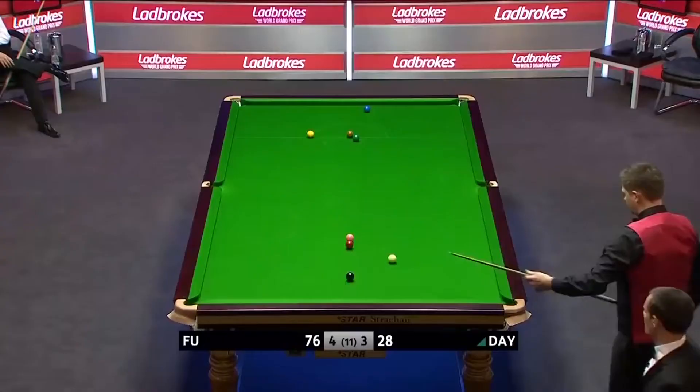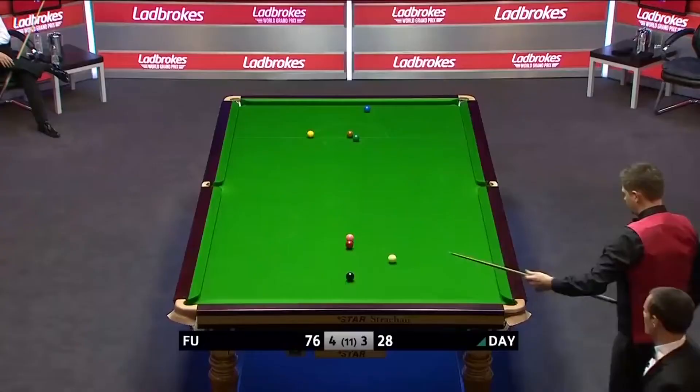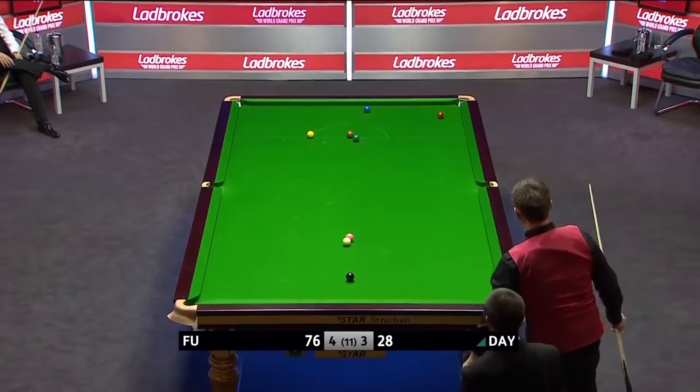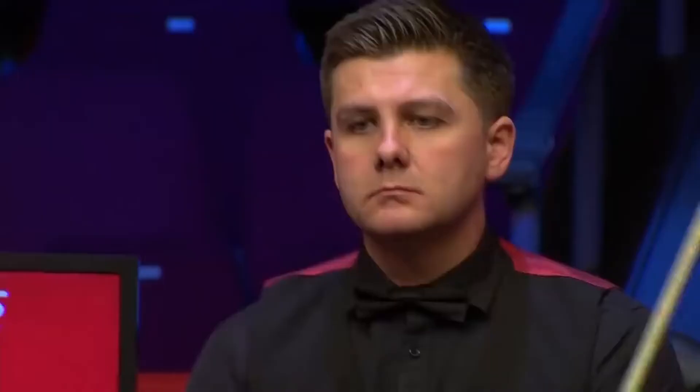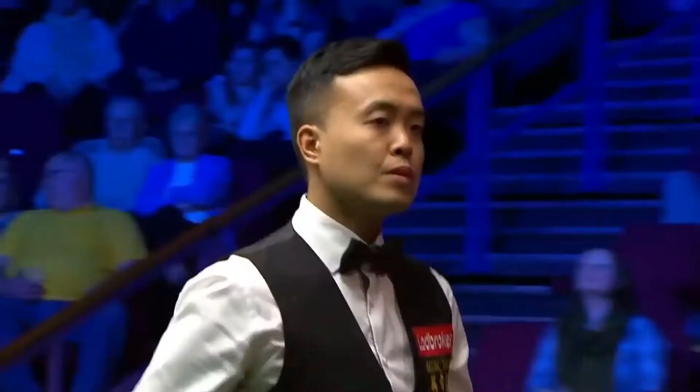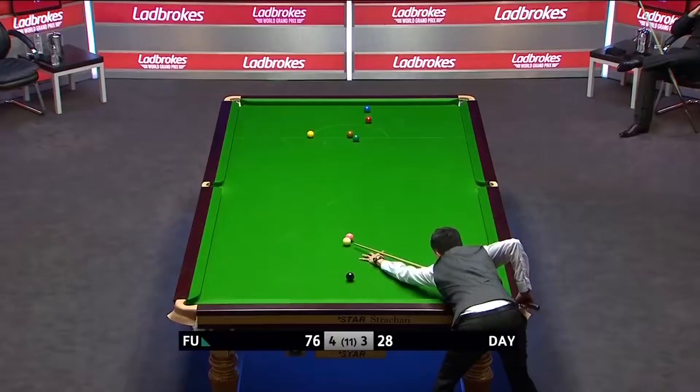Now this is an opportunity to get tight behind the pink — he wants to keep the red on the table. Wasted the chance of a free ball which would have made life easier. Ryan Day played that pretty well, and it's always trickier when the object ball is close to other balls because the likelihood of hitting one of those instead is that much greater. It's still a very long shot for Ryan Day to turn this around, but he is in control of the table.